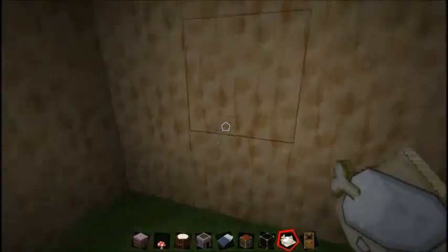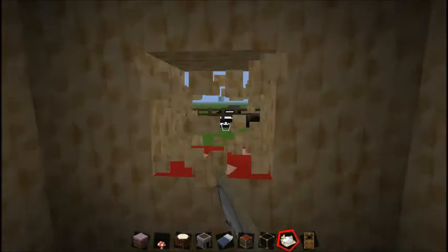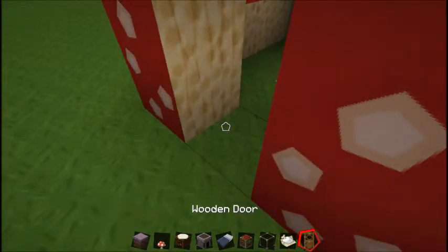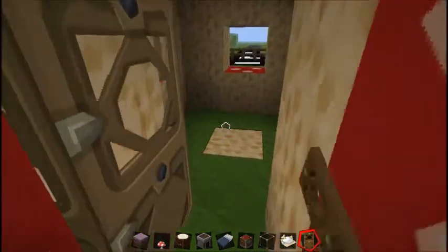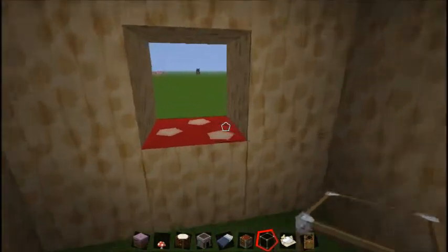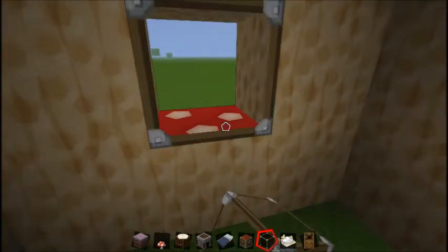So you dig a hole for the door, dig little openings for the windows. Then you go outside, get your door, place your door down, go inside, get your glass, and put your glass in the holes like so.